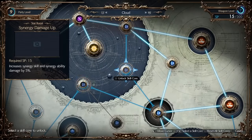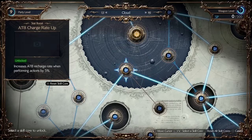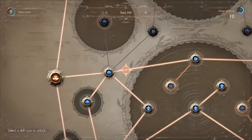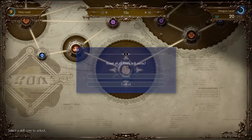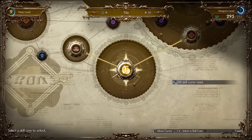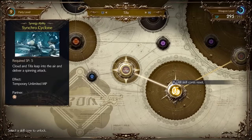Finally, the blue nodes are stat upgrades, and these are really going to help you tailor a character to your playstyle. These are unique from character to character, so really play around with them and try to find what works for you the best. Remember that you can refund individual nodes, or all of your SP, at any time for free and completely respec your character, so experiment to your heart's content.